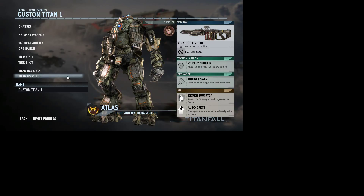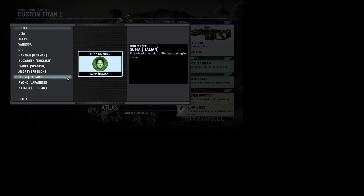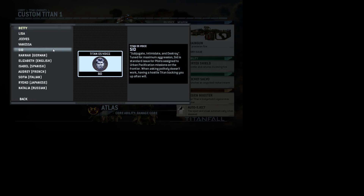This is where it gets fun. You can hear it — there are voice options: English, English UK, German, Spanish, French, Italian, Japanese. These are the AI cores, so your titan will be able to say things like 'Titan behind you' or 'You're outnumbered 2 to 1.' These are all for different languages — there are people out there who speak them.